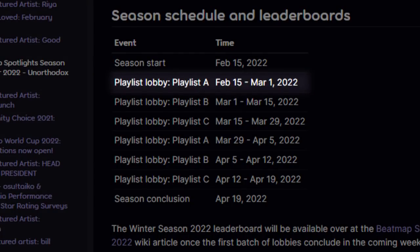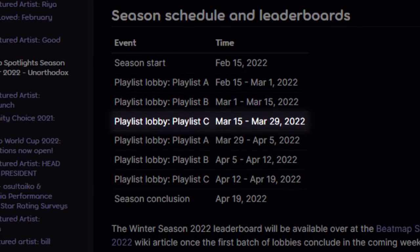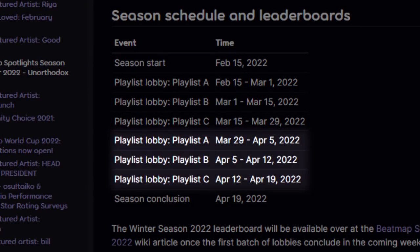It starts with playlist A for 2 weeks, then B for 2 weeks, and finally C for 2 weeks. If you miss one of these playlists or just want to improve your scores, don't worry. After the initial run, the playlists come back again for a redo run, this time only lasting 1 week each.